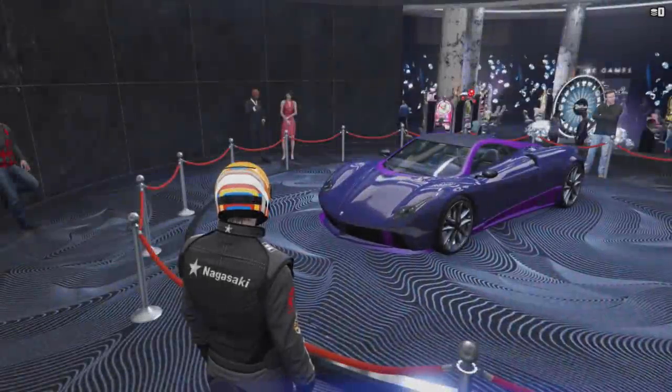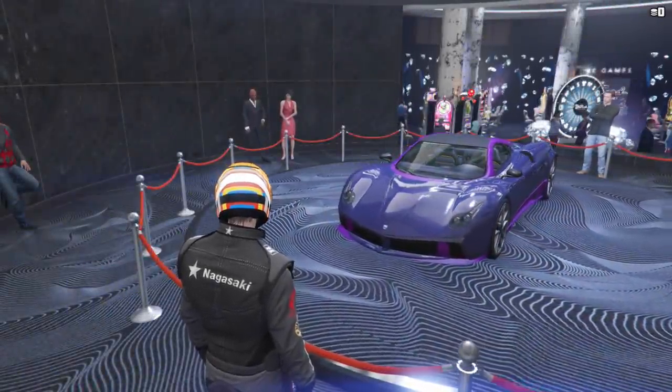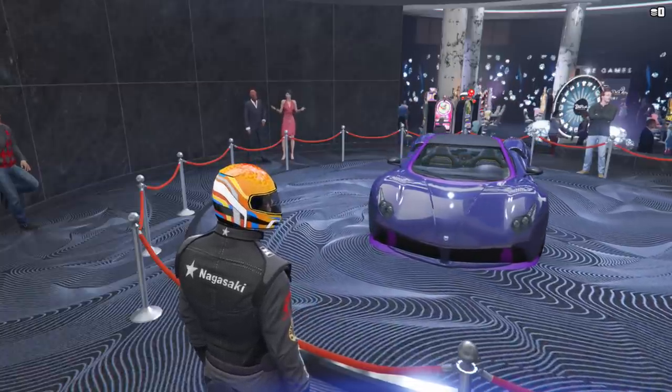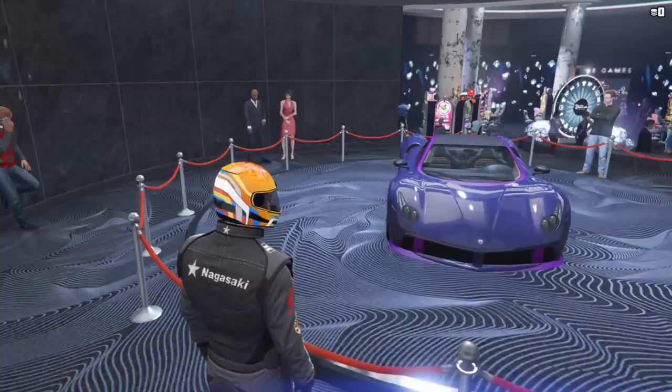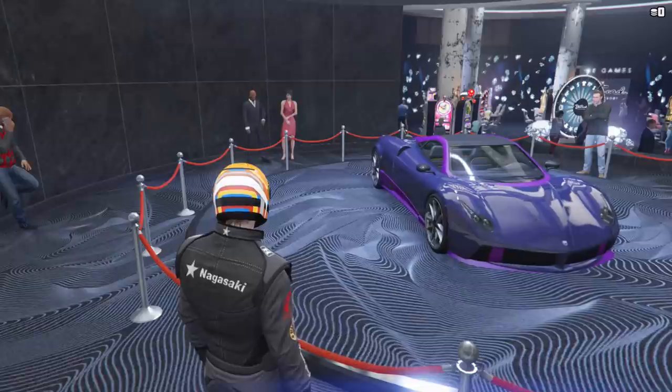The podium vehicle this week is the Osiris, which can be won by spinning the Lucky Wheel in the Casino. It's in the Supers class and normally sets you back just under $2 million. It's in the B tier for the Supercars class, which is now a significantly large and competitive subclass in its own right, and is a lovely car to race with.